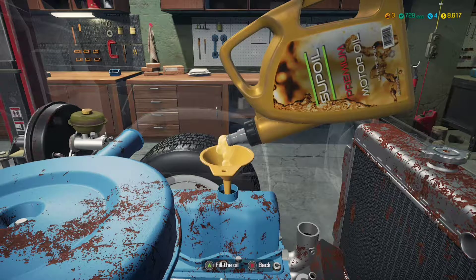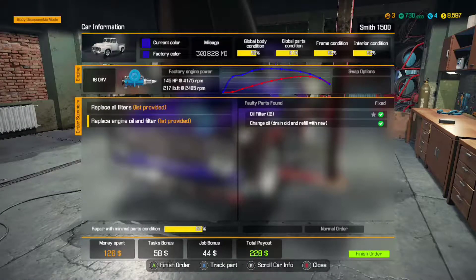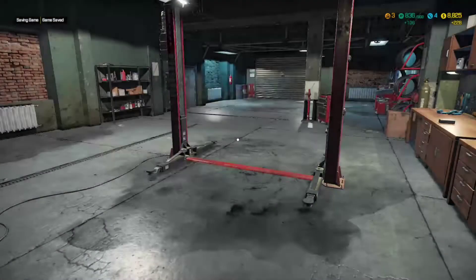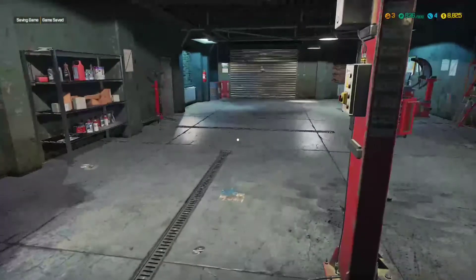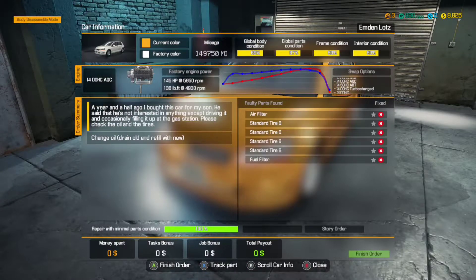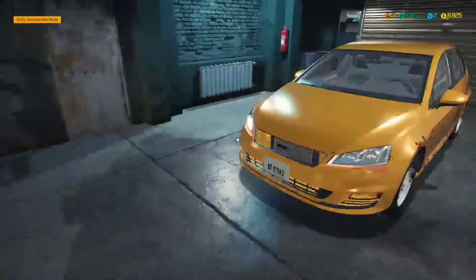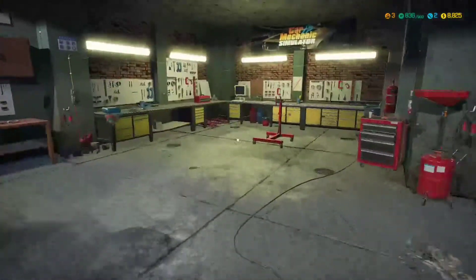You actually get minus $20 for changing the oil. And that was only $200. Okay — change oil, air filter, standard tires, standard tires. Just all the tires, air filter, fuel filter. And that's it.